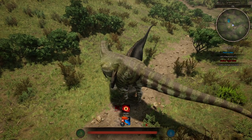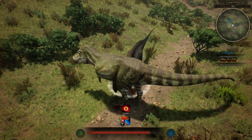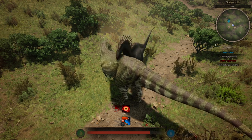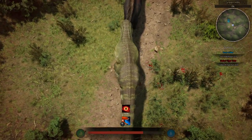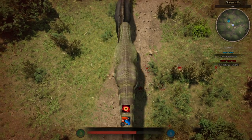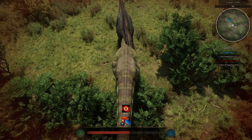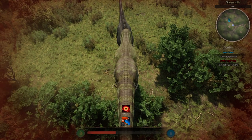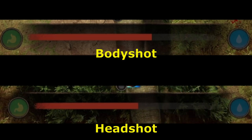While the stomp ability can reach the main body of Apexes, it's too low to hit their heads. That's why you should really try to go for the high ground — that way you can put your enemies below you and give your stomp ability a better chance of hitting the head. On flat terrain you have little chance of hitting the head of Apexes, and if you can't hit their heads, you stand little chance. I hope you can see the damage difference between a body shot and a headshot.